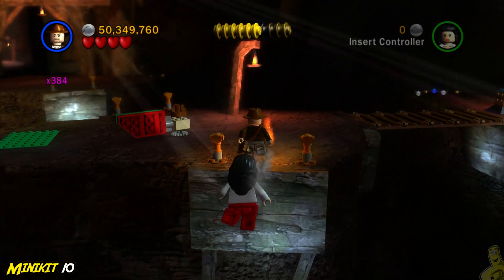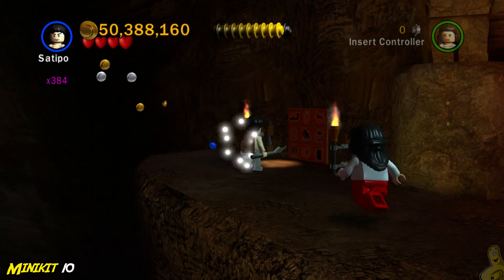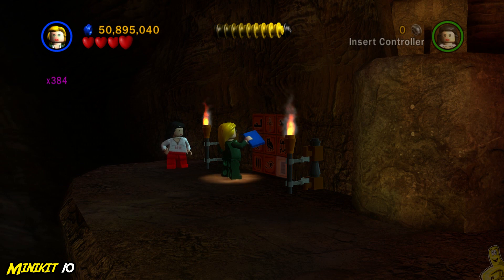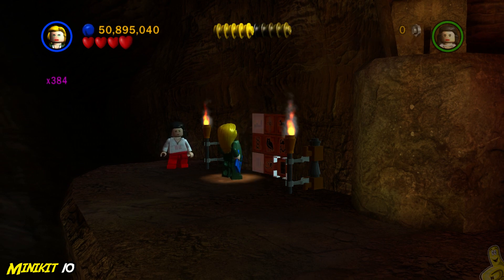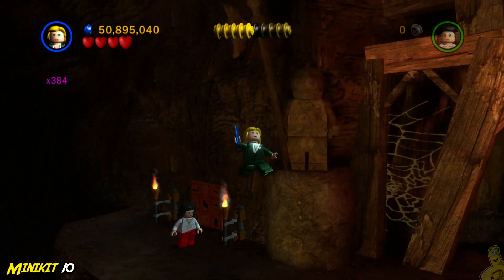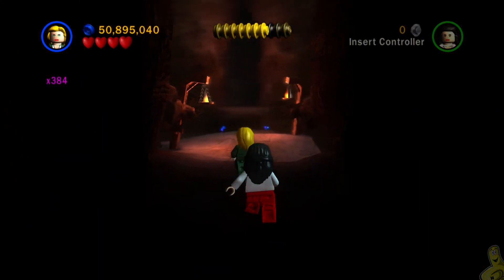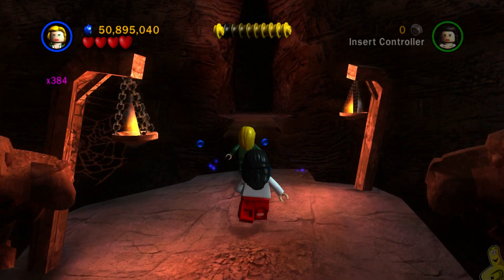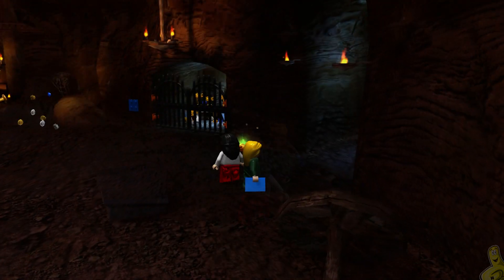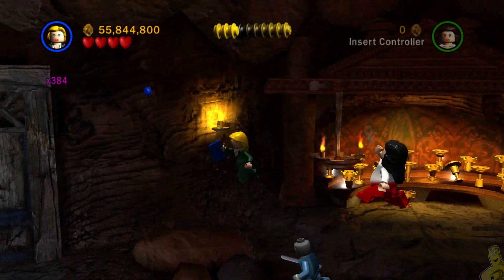We take a leap of faith across the bridges and yeet the torch into place. I recommend running past it and then toggling to your secondary character with an academic ability, because otherwise your primary character might be in the way. That's all 10 mini kits! Now all we have to do is make it to the end of one more bridge, solve one more academic puzzle, and whip it good to cross a chasm.